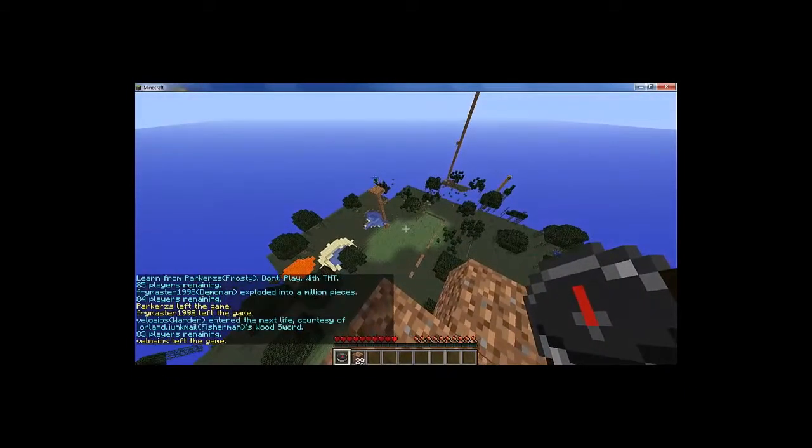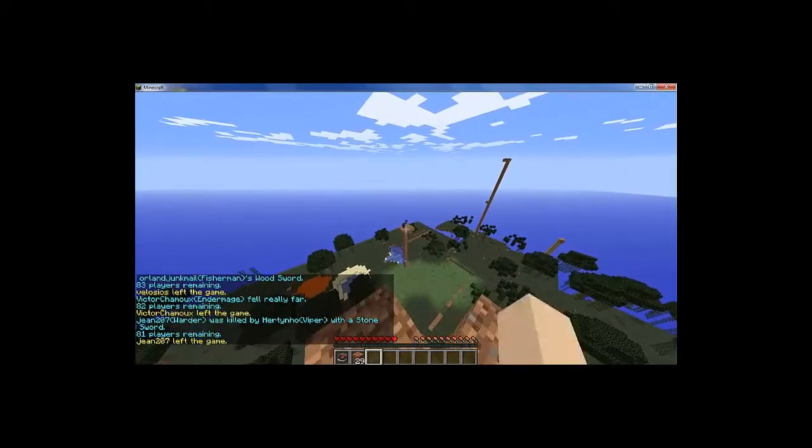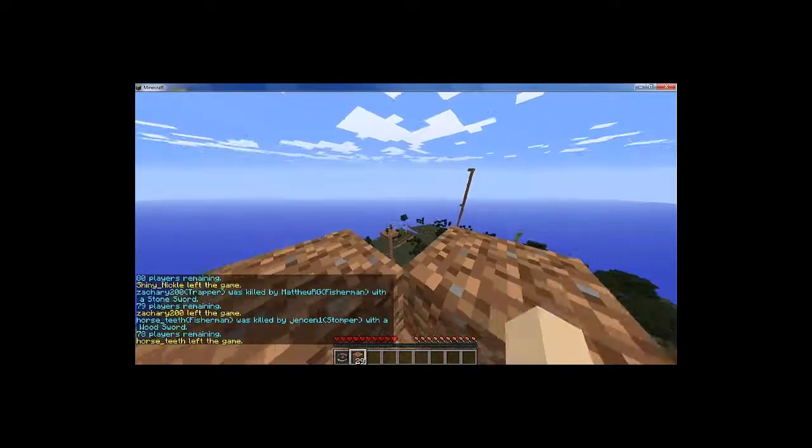I'm going to need my compass, because it tells me where people are. As you can see, those two are a team, and one's a Fisherman, so he can hook me down and get me killed, but I'm going to try to hide.